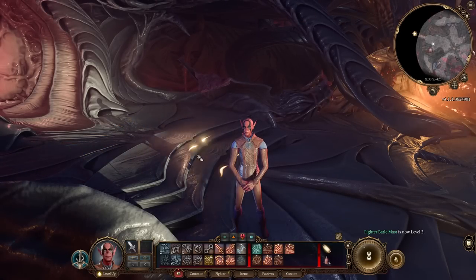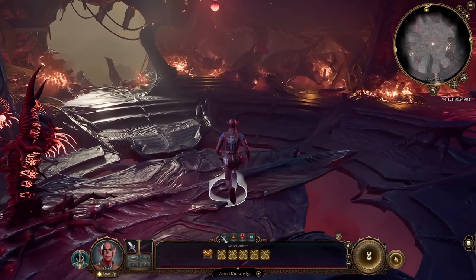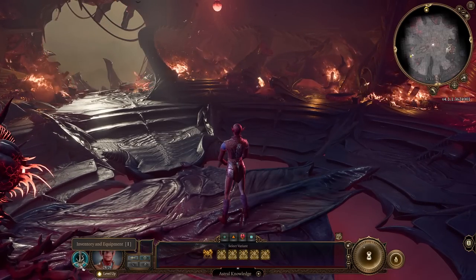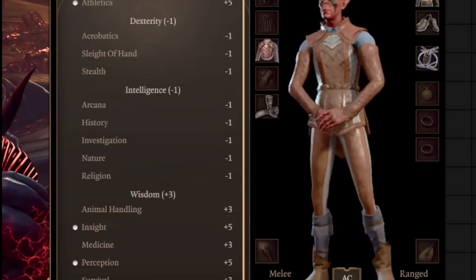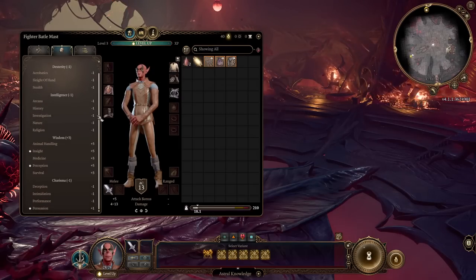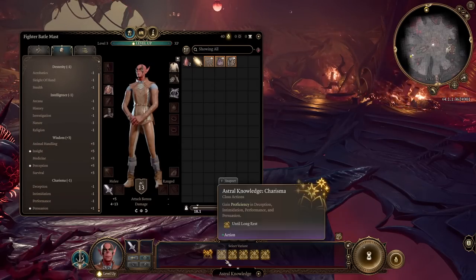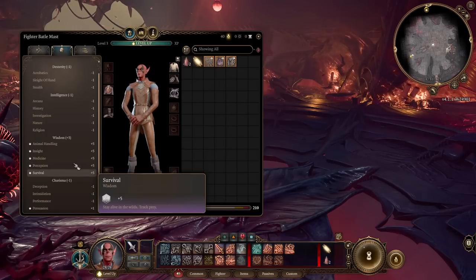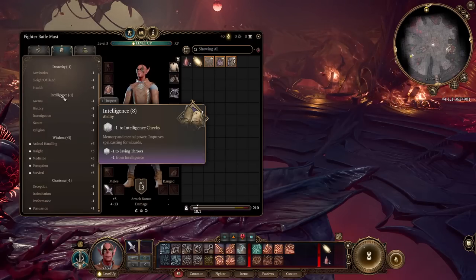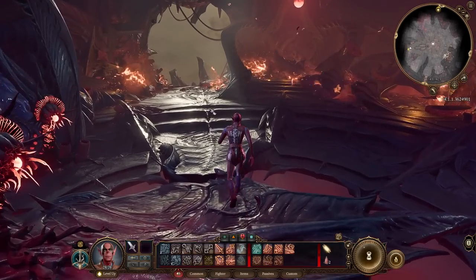To start your day, use Astral Knowledge and pick whatever ability check you like. Go into inventory and equipment, then to skills — you can pick whatever skills you want to be proficient with. With our build we are proficient in Wisdom, but not every skill. If you want proficiency in every skill, use Wisdom, or take Intelligence, Dexterity, or Charisma checks.